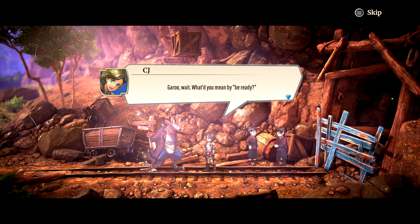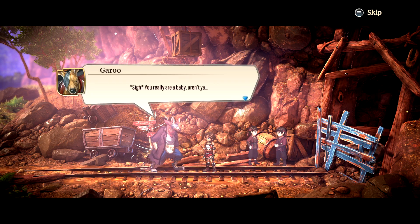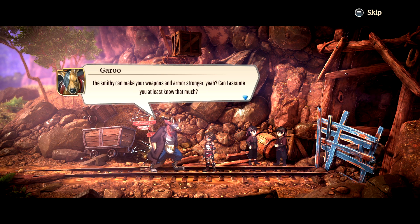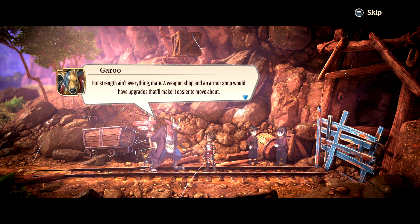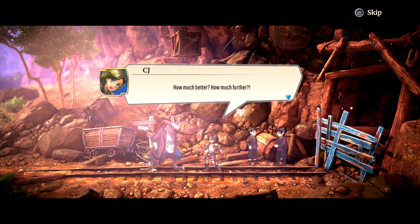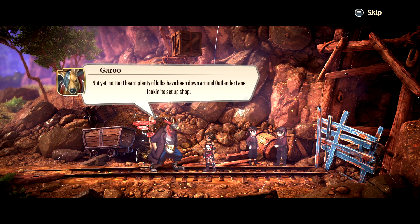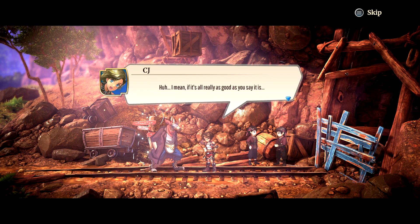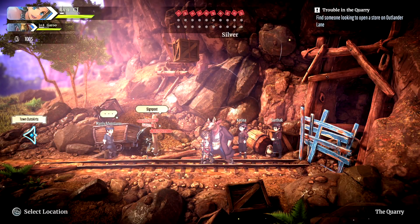CJ asks what Garou means by 'be ready.' Garou calls CJ a baby, despite being trained for a year and a half. He explains that the smithy can make weapons and armor stronger, but strength isn't everything — a weapon shop and armor shop with upgrades will make it easier to move about, fight better, and explore further. There are reportedly people down around Outlander Lane looking to set up shop, so let's go find them.